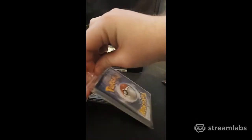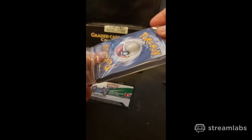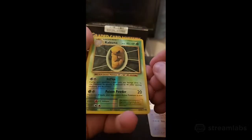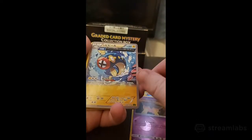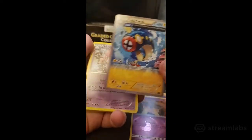I'm going to take these out and put the first edition in the back so I don't damage the card. A hollow Sandile, reverse hollow - is that Evolutions? I think that's Evolutions. Reverse hollow. A Japanese full art - what the hell, I've never had one of these! That looks cool.